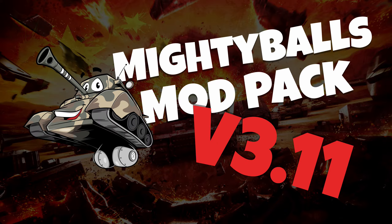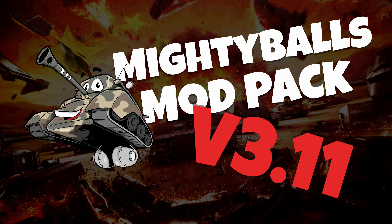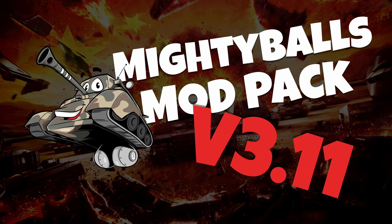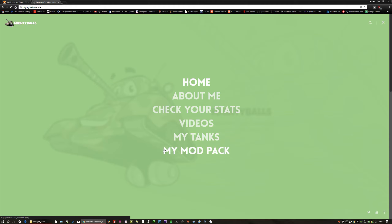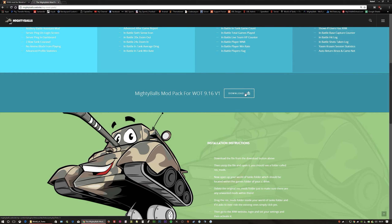Let's go over to installing this mod pack. First you'll need to go to two websites. One is XVM's website — the URL is on screen and there's also a link in the description. The second is my website, www.mightyballs.website, also linked in the description. When you go to the XVM website you'll see a sign-in button — simply sign in, activate, and then update. Then go to my website, click the menu button in the top right corner, go to 'my mod', click on that, and scroll down to find your download button showing the current version.